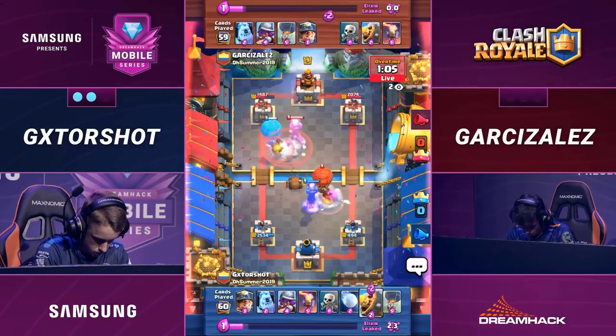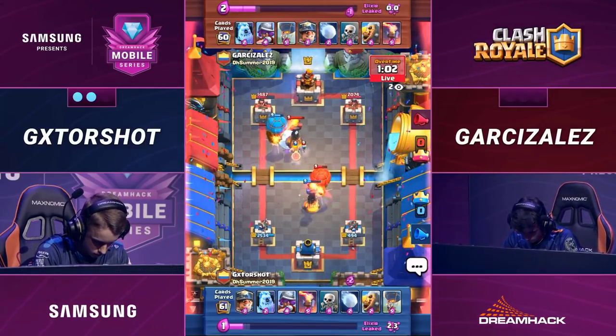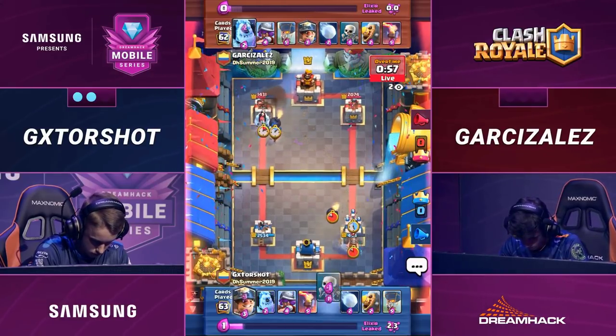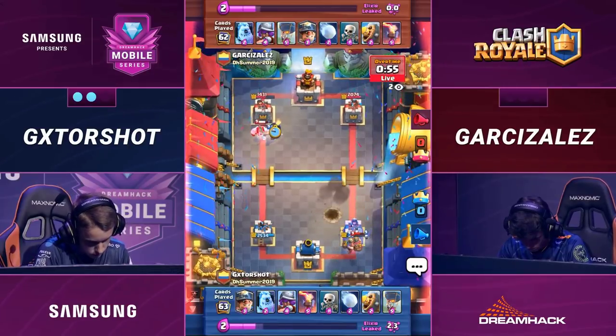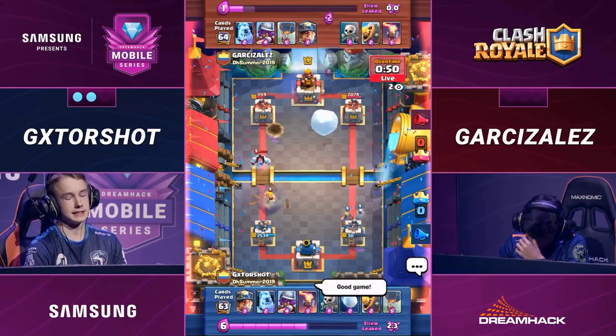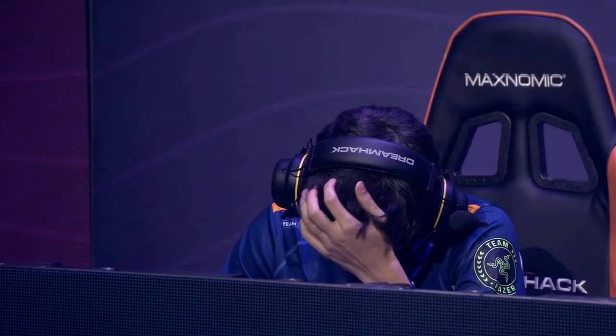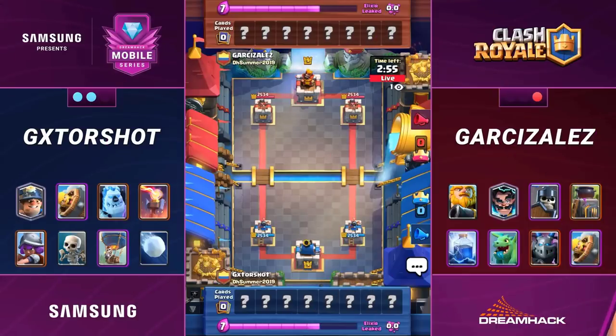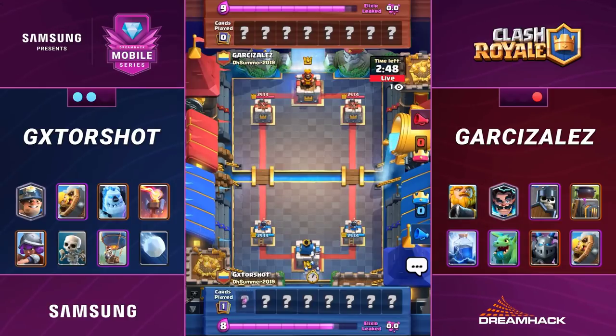No more hits on that right side, but Garcizales is going to keep sending them in anyway. This is not going to go in Gatorshot's favor — he's going to have to block with that Inferno Tower and won't be able to commit too much on the left side. Nice Giant Snowball, but not going to get any tower damage from that. Garcizales takes game three! We've got ourselves a matchup here, Woody. Potentially the last game — hopefully not. We love a bit more Clash. Lightsama is leading the cheers in chat for another reverse sweep. Can Garcizales pull it off?